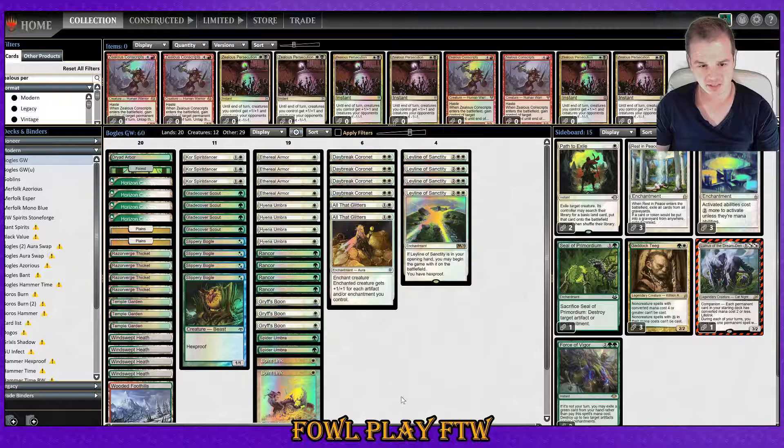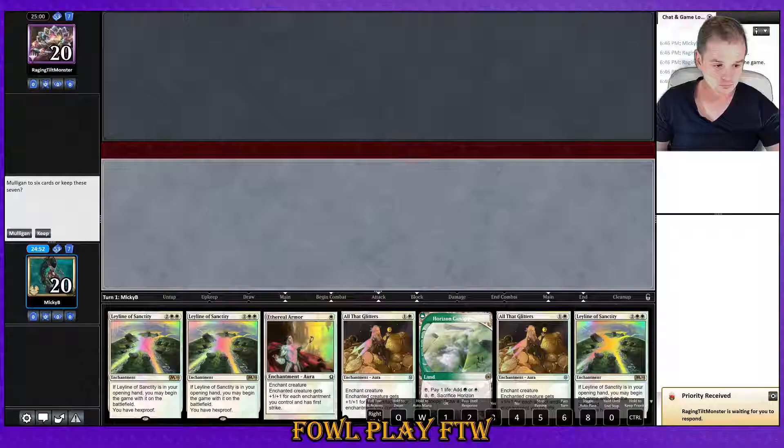We've got two Spider Umbra in here for extra Totem Armor, but most lists I see online are running four Spider Umbra. I'm definitely a big fan of First Strike — it's way more relevant than the Reach. It makes it easier to avoid having auras fall off during combat if you've got First Strike. We're running eleven creatures with three of them being Core — the standard Hexproof guys — and standard Ethereal Armor, Rancor, and Daybreak, all the play sets. Alright, let's get into this one.